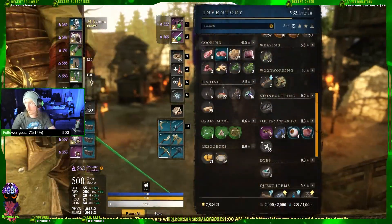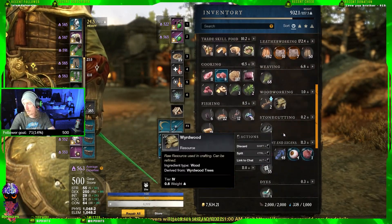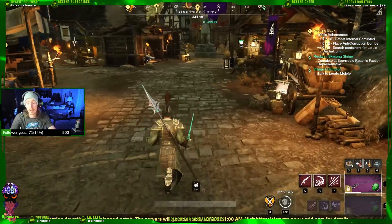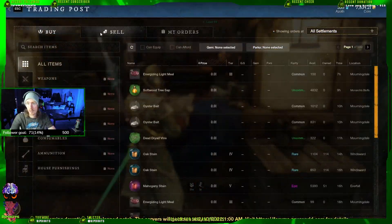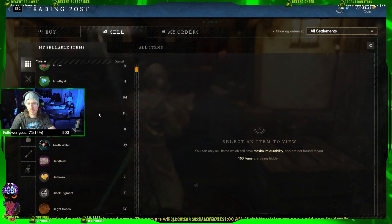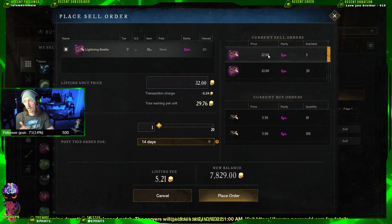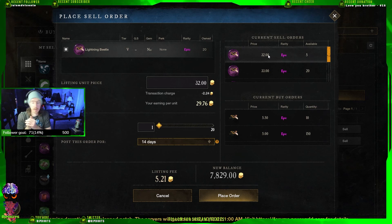All of these things are going to be massively helpful either for making money or stone cutting. You also get lightning beetles and air motes quite a bit while doing this. The lightning beetles were selling for about 30 per, so that's around 180 gold depending on how many runs you do.